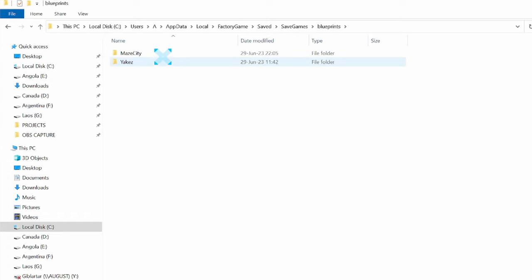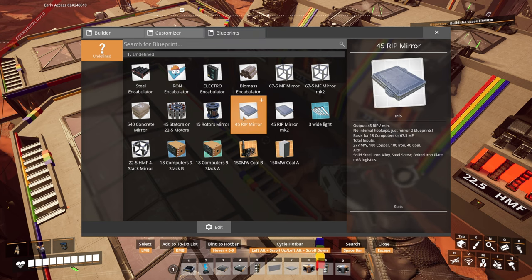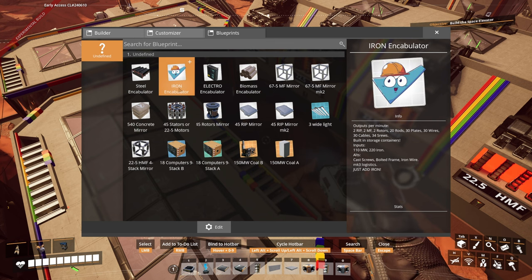Here you will find session folders, but they are only created once you have blueprints unlocked in your progression and have created the first blueprint. So unlock blueprints, create the first .blueprint file, and then you have the folder where you can place all your blueprints from other saves. Every single blueprint consists of two parts: a .sbp file with actual parts and items, and a .sbpcfg file with text description and color settings. I label inputs and outputs in my description and also have custom exterior colors, so both files are equally important for the full experience.